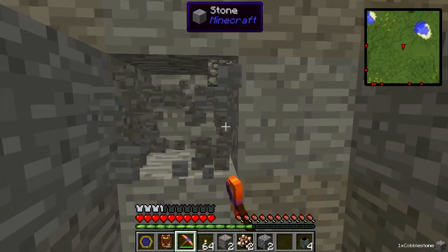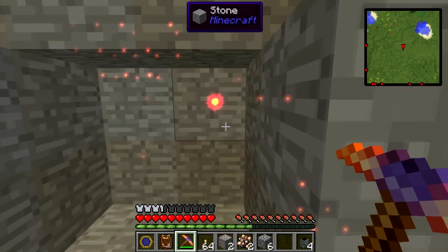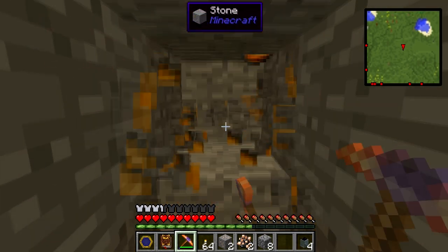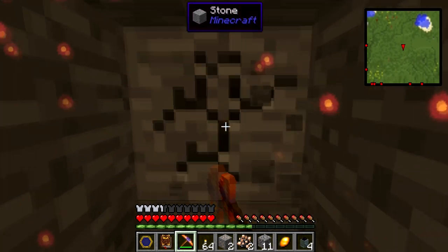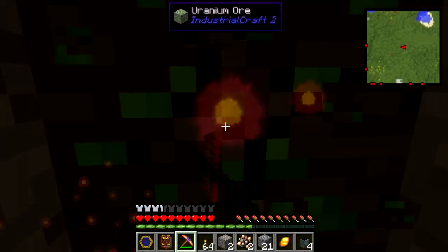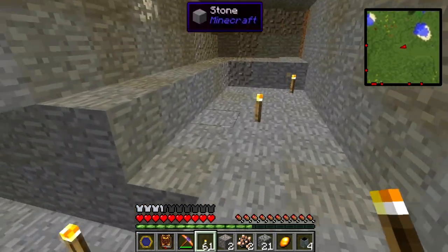On normal blocks it just acts as a normal pickaxe, but you can right-click it and it will show you lights that suggest there are items nearby. If we right-click it here it says there is an item in front of us — and here it is. We can right-click it again and just follow the lights, and there it is — another item. So you can use it to find different items and different ores.